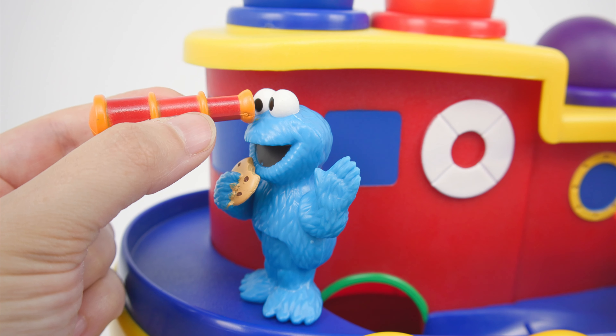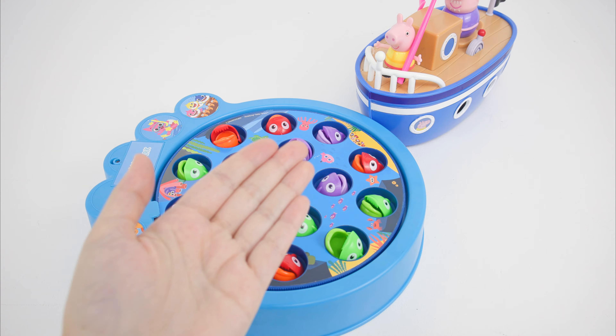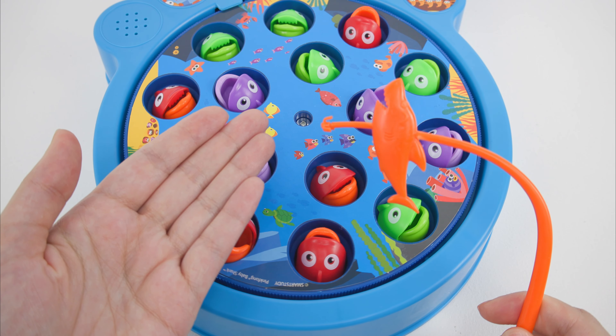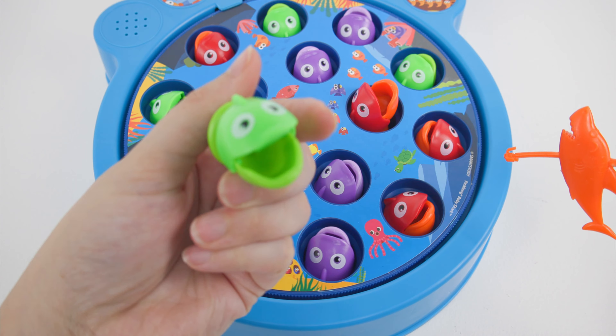Let's see what else Cookie Monster sees through his telescope. It's Grandpa's fishing boat, and Peppa is using her fishing pole to catch some fish! I think I can help Peppa by using my own fishing pole. Let's try to catch one fish of each color. Yes, I caught a green fish!